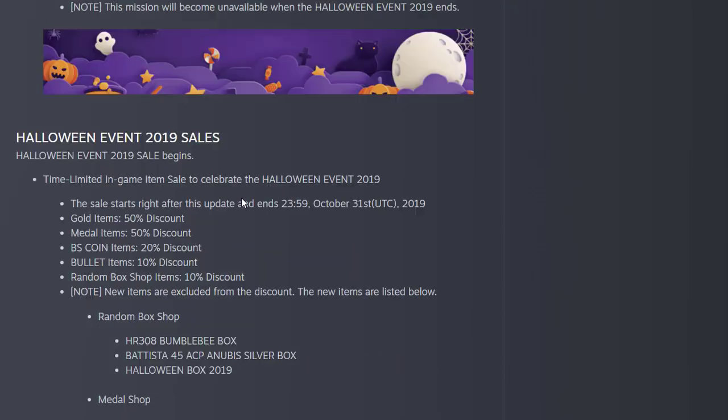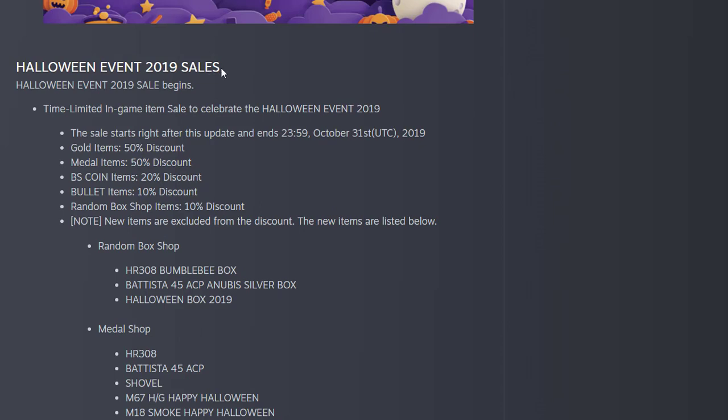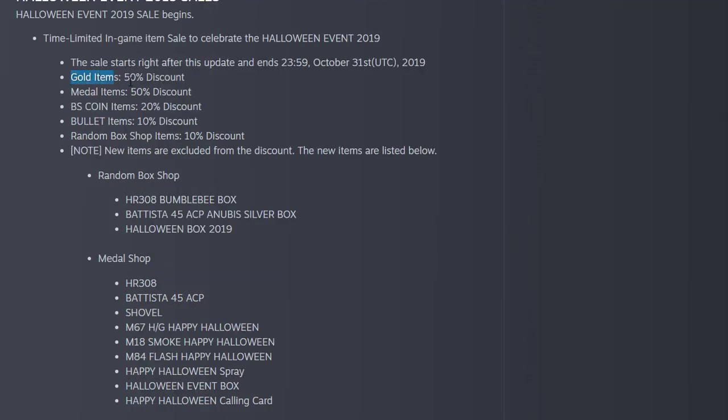There is a Halloween Event 2019 sale — a limited in-game sale to celebrate the Halloween event. Everything is on sale: gold items 50% discount, medals 50% discount, BS coin items 20% discount, bullet items 10% discount, and random box items 10% discount.